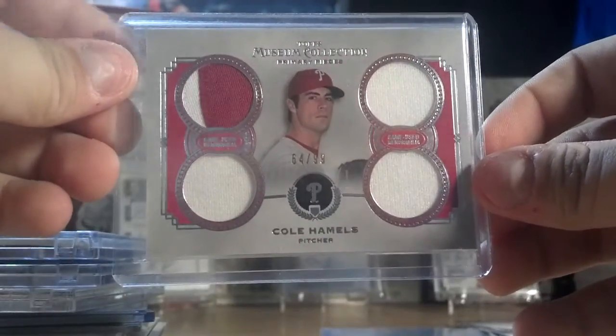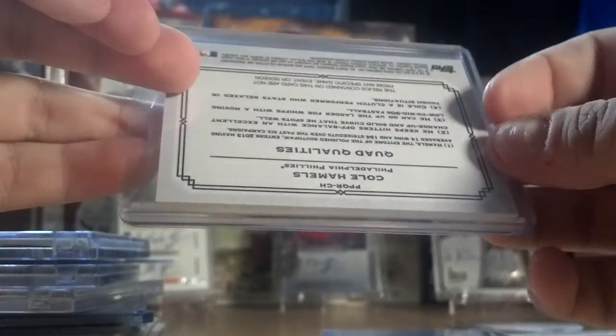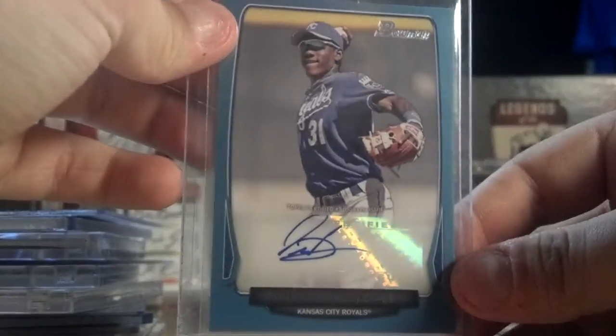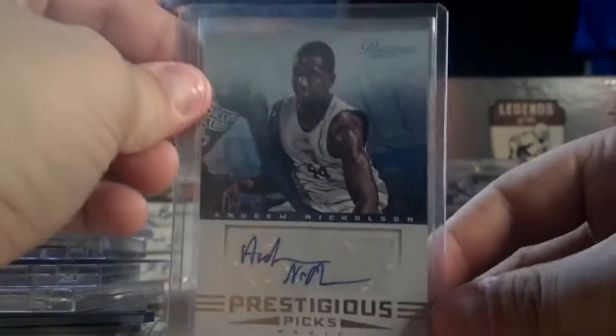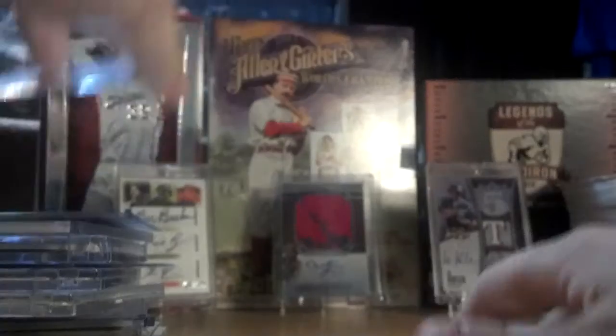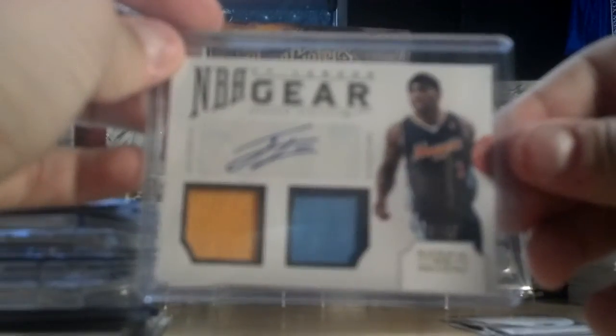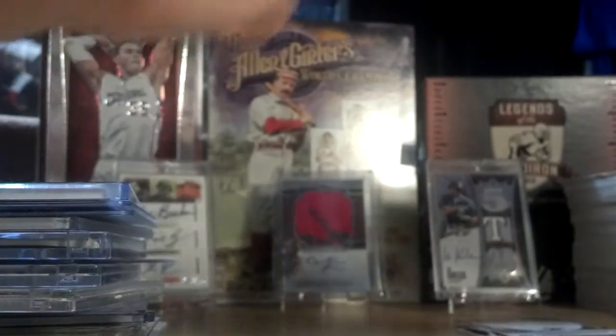Cole Hamels, patch, triple jersey from Museum. Chad Tracy, printing plate. Orlando Calixi, auto, out of 5 — Hondo. Another Andrew Nicholson, this one's from Prestige — nice auto. This really nice Ty Lawson dual jersey auto — really, really sweet card. That's out of 49.